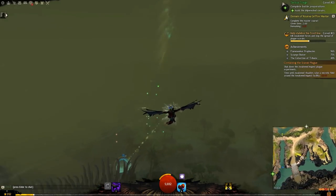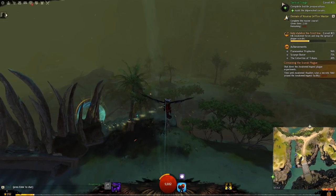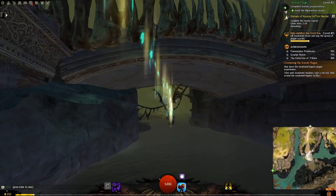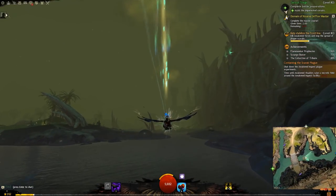Here comes the tricky part and you'll have to act fast. Claim the orb, dive straight down, flap your wings and pull up. Go around the tree and dive straight down and quickly pull up again — don't flap your wings. Take a sharp turn to your left and you should be able to fly under the bridge with enough speed and height.